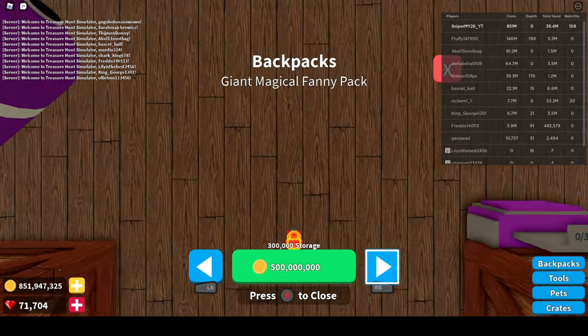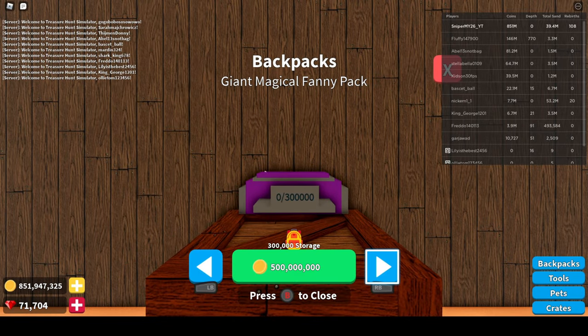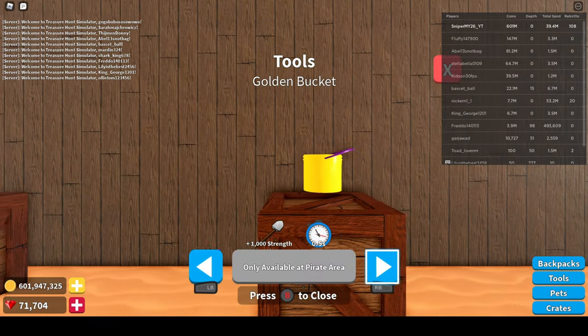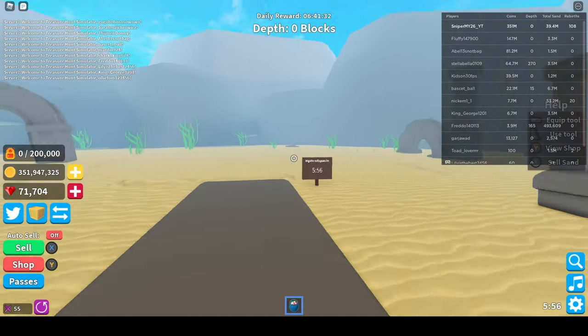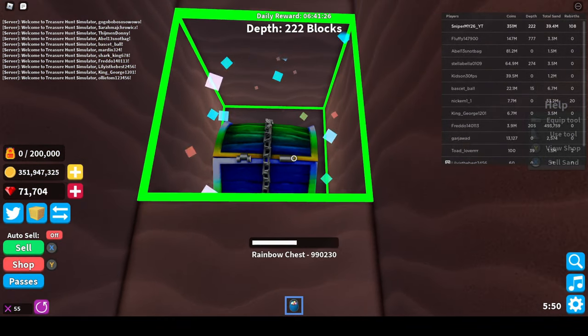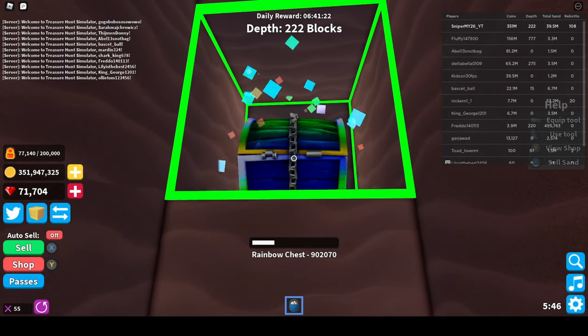Let me just buy a bigger backpack because we won't need all of this money yet. So a humongous canister, fanny pack — that won't give me enough so I have to buy this one. The reason why I can't buy some of these is because I'm not on the right island right now. I'm in Atlantis, and you start off with the default one.